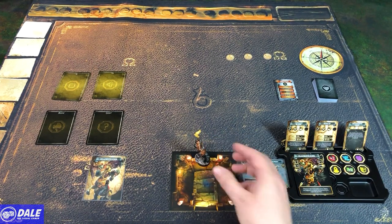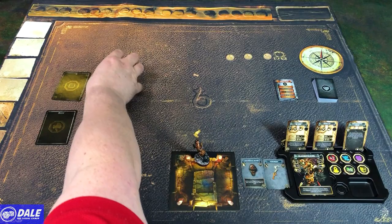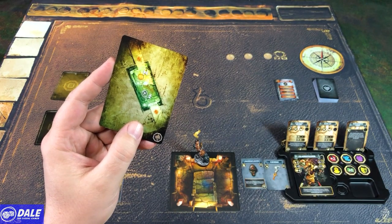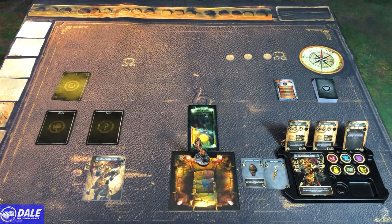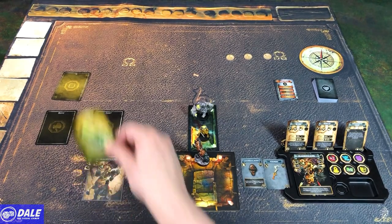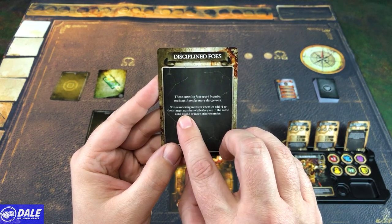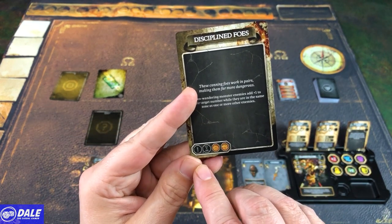We are the only character on the board so we've got our two actions, then we'll rinse and repeat unless something else pops out. We start with the move — we'll move one spot — second action we're going to explore. For that explore action, since we're in a room we're going to go towards a corridor, flip the card over. It's going to show us our tile, which I've conveniently found already. We can place this with any entrance as we see fit, so we're going to have a brute and a brigand come in.